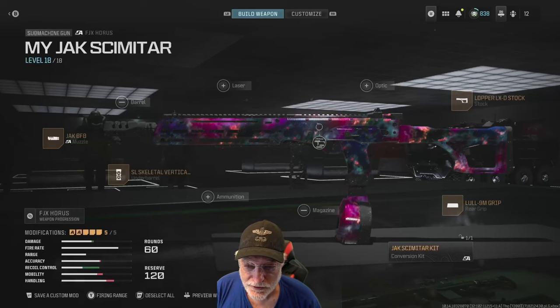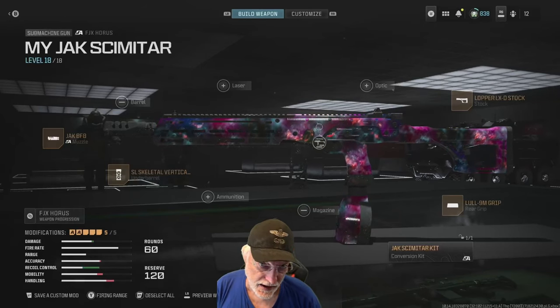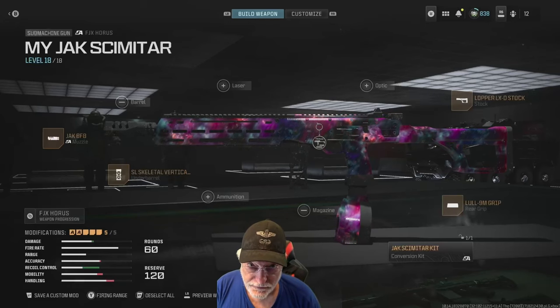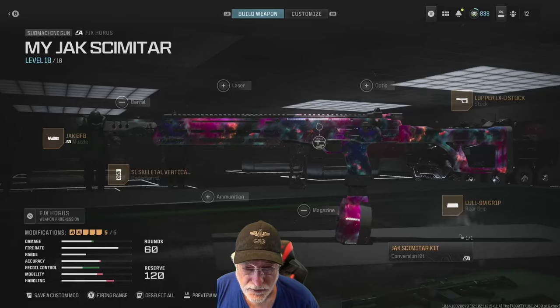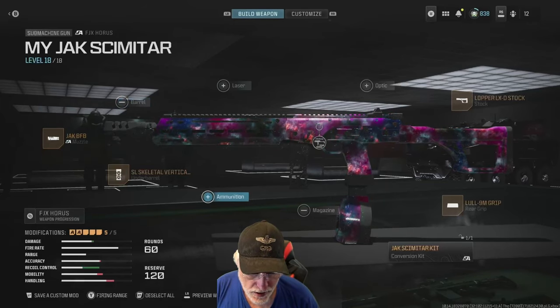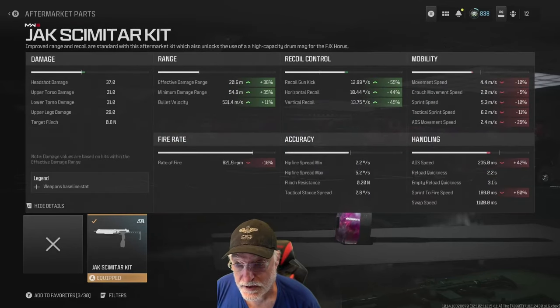Grandpa Newbie reporting for duty with something really special for you: the Jack Scimitar for the FJX Horus. The release notes for season 4 say that the Jack Scimitar is for the FJX Horus — if it works on any other weapon please let us know. So let's take a look at the Jack Scimitar and what it does for us.